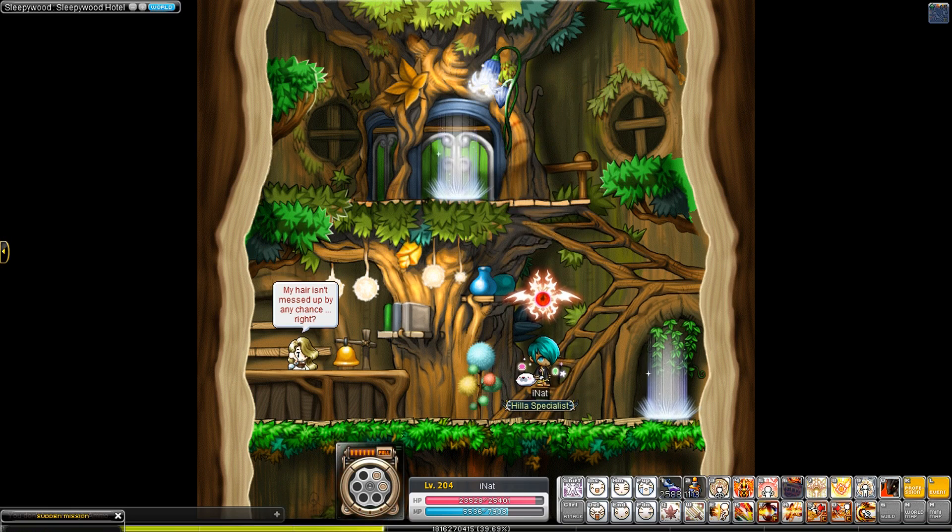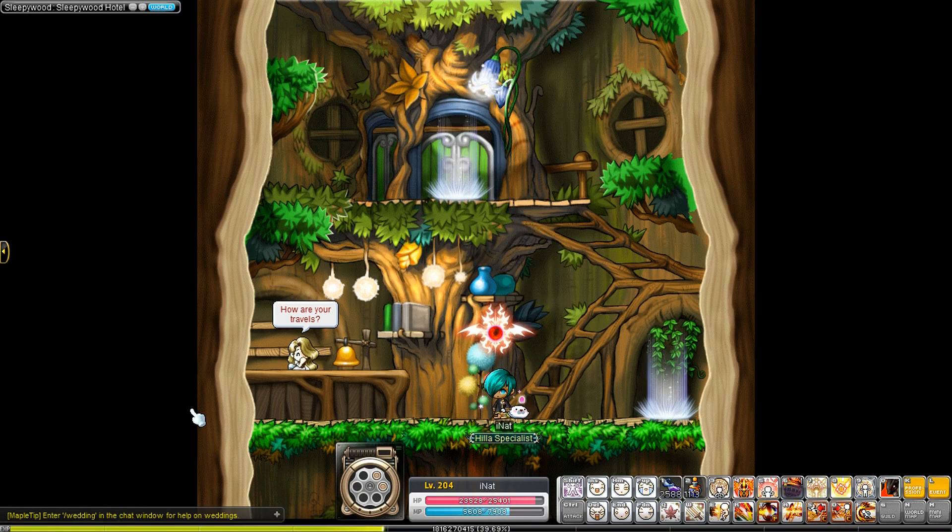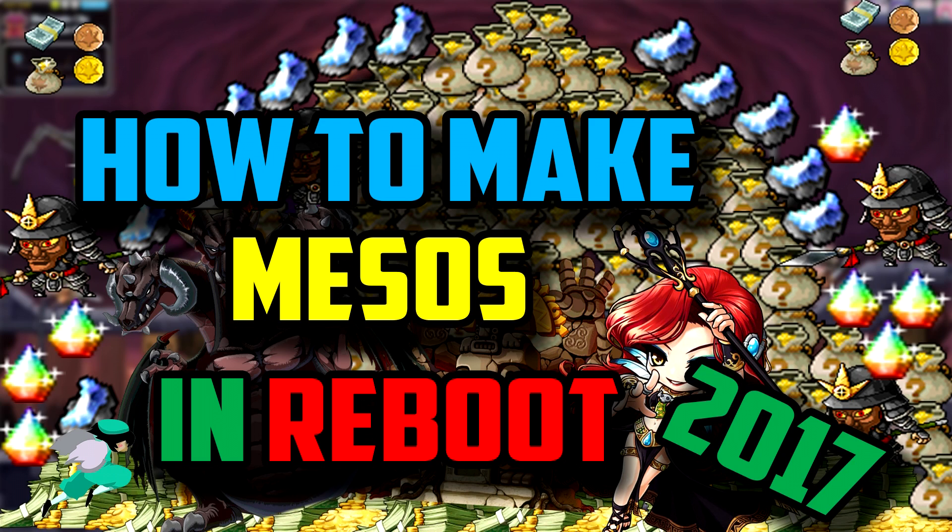I decided to remake this video because you guys gave me crap on Reddit for forgetting Ghost Ship — but Ghost Ship, I don't care what anyone says, it's not even that good. If you're unfunded, I highly recommend starting with bossing, and then later on when you get to a higher level, try to do the item extraction with level 140 or 130 equipment.